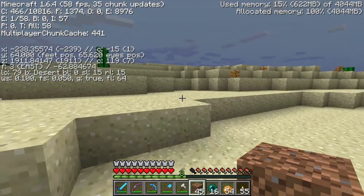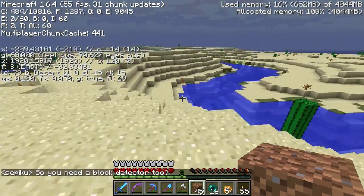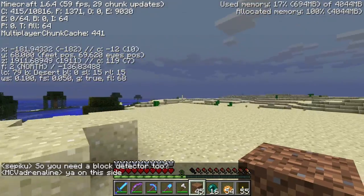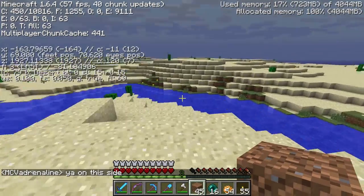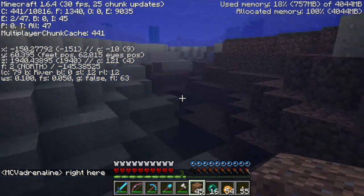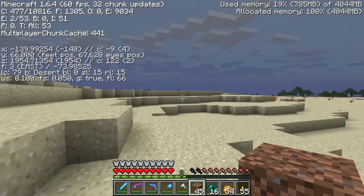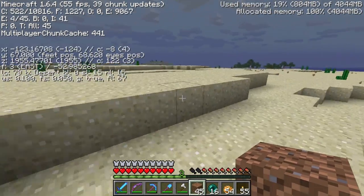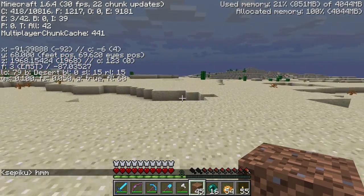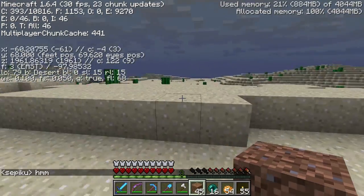We're going to run out — we're playing in XL biomes. Of course there's a river. The point of choosing the desert is to avoid water, because you want all the squids spawning in the area to spawn in your spawner. You don't want them spawning in nearby water. So the idea is to do it in the middle of a desert. If you don't do that, you have to run around and fill in water all over the place.